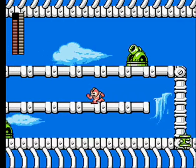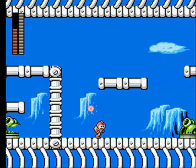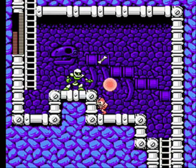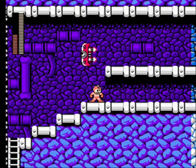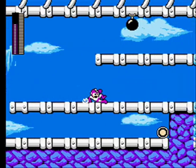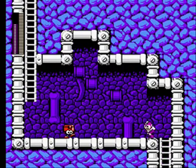Here we are on Skull Man's stage. I really like Skull Man's stage — he has really good music and I like the way it looks. Looks like we're up in the sky or something. I wonder how high he built all these bones. I like how later on in the stage the time of day changes — it looks like it's getting toward sundown. The only way to defeat the Skeleton Joes completely is to hit them with the fully charged shot of Pharaoh Shot. His stage is also a really good one to farm energy tanks on, because you can potentially get three of them here.